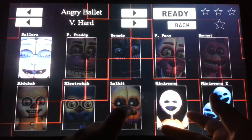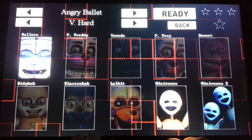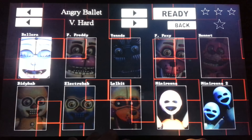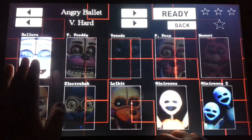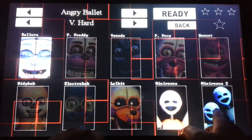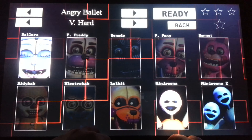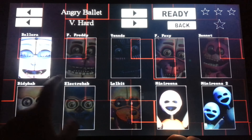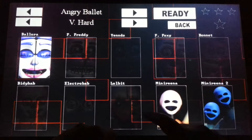What's up guys, PitchBrowlite here, back again! Today we're playing Five Nights at Freddy's Sister Location, and we're doing the custom night called Angry Ballet — a super mad ballet in a private room. We have Ballora, Mini Arena, Mini Marina, Mini Marina 2, which come randomly into your office and stick on your face. This is my first ever time doing a custom night.